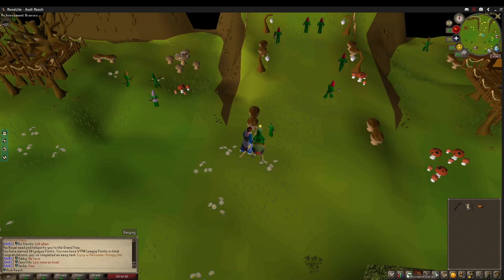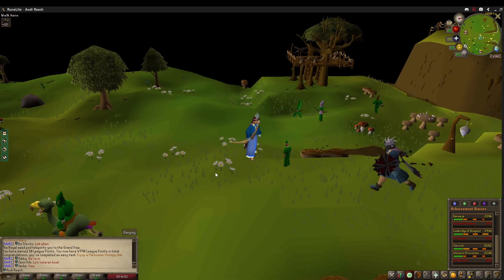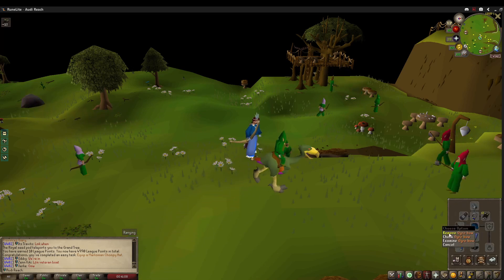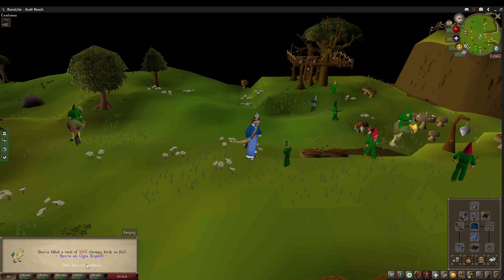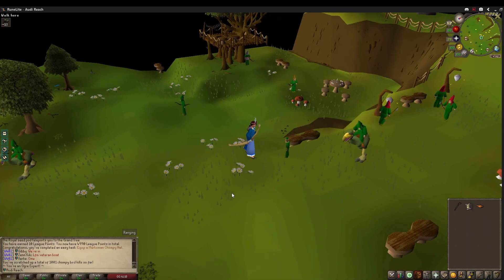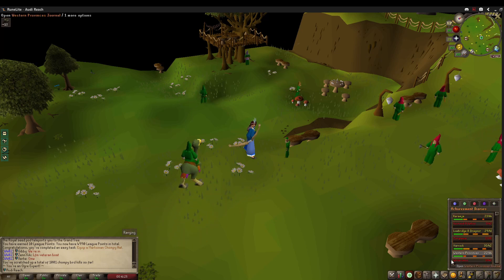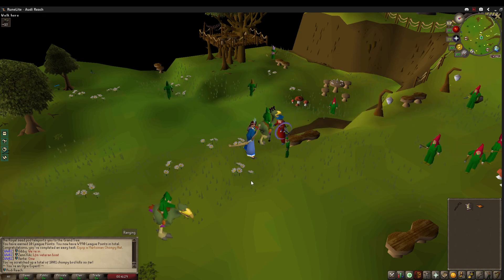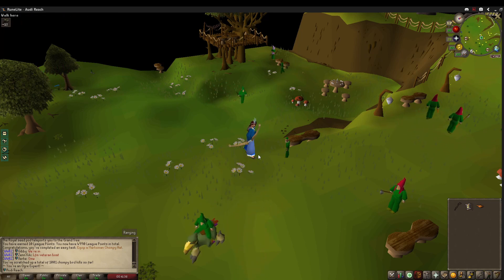There is the Easy Western Diary completed. There is a quirk with this diary that they didn't decide to fix due to player feedback: upon completion of the quest, you can check the Ogre Bow and it gives you 1001 chompy kills, so that lets you complete all but two of the tasks related to chompy bird hunting, which speeds up the Easy and Western Diaries. There are still tasks for wearing further chompy hats though, so I don't know if we'll do that. Might get 99 ranged before I attempt that because it's kind of slow.